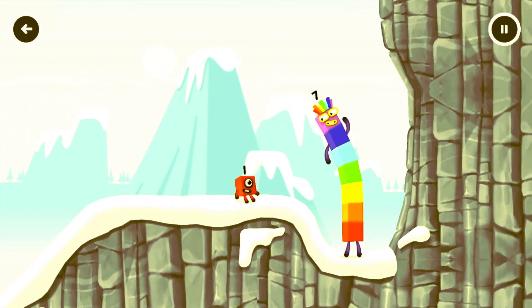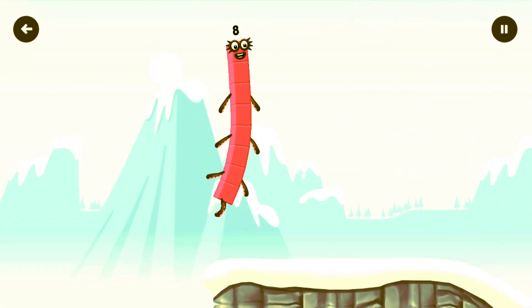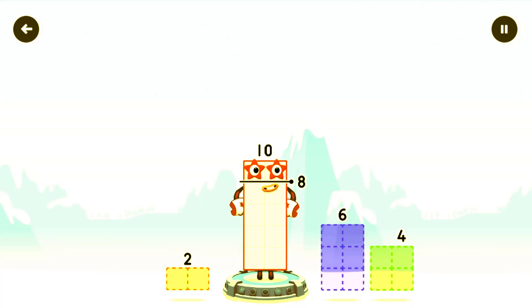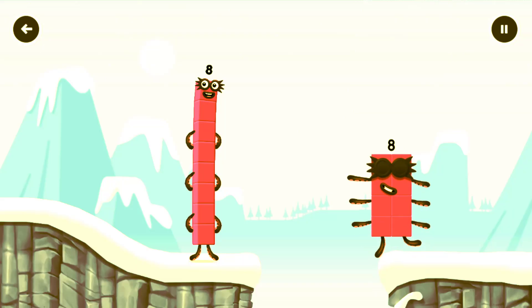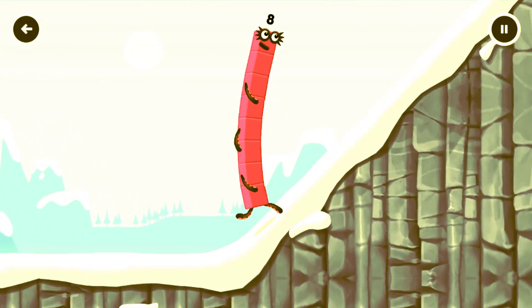How is one going to get up there? I am 7! I am 8 — Octoblock coming through! Tap now! Take number blocks away from 10 to leave 8. 2. Correct! 10 minus 2 equals 8. Octoblock! Yes! This is great!